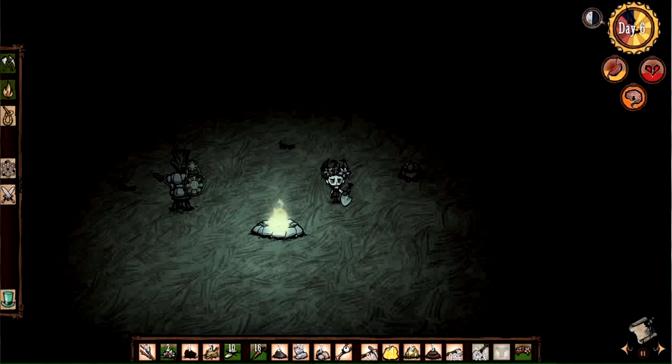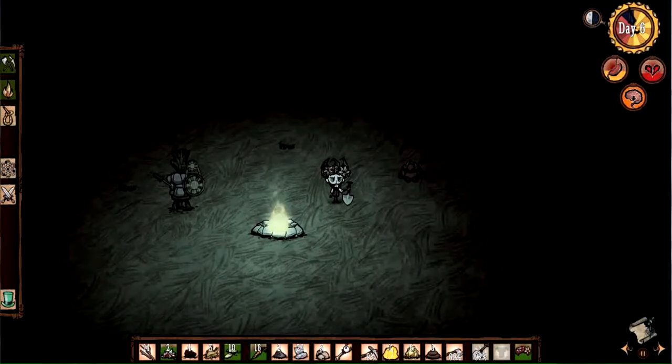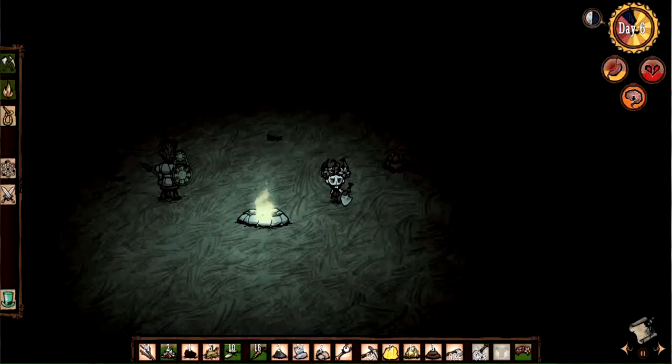Hello everybody, and welcome back to another episode of Don't Starve. So here we are with our garland and our shovel. Chester's here and the tree guard is off in the distance. And today, what we're going to talk about is the next steps after you've gotten a basic setup in place.